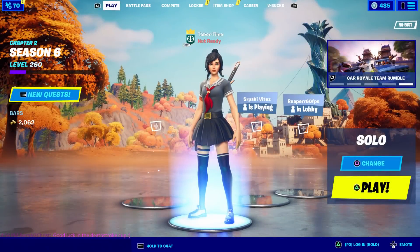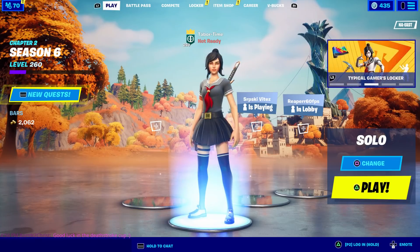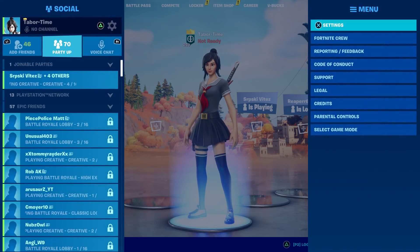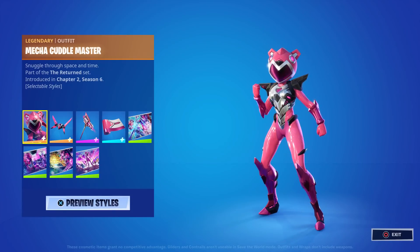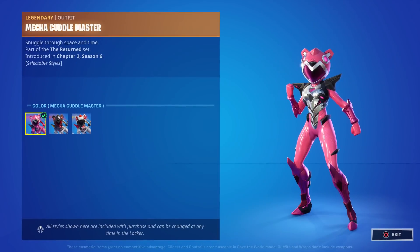Earlier this morning we got our first look at the brand new June Fortnite crew pack, and her name is the Mecha Cuddle Master. At that time we didn't have any gameplay, but now if you go to Fortnite Crew they clearly updated it to show the skin, and we can now inspect the crew pack items. Here she is — the Mecha Cuddle Master — she has three different styles.